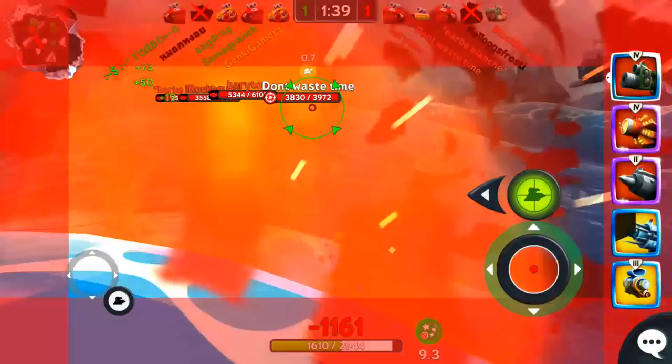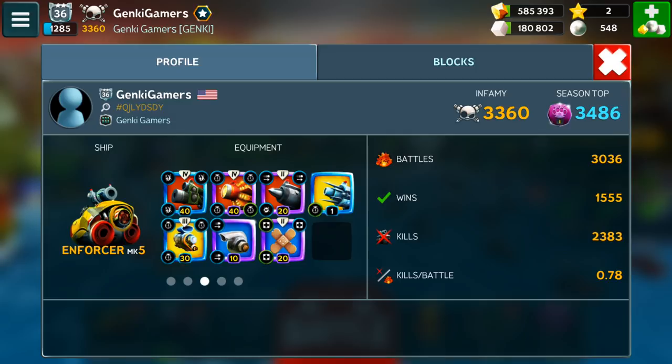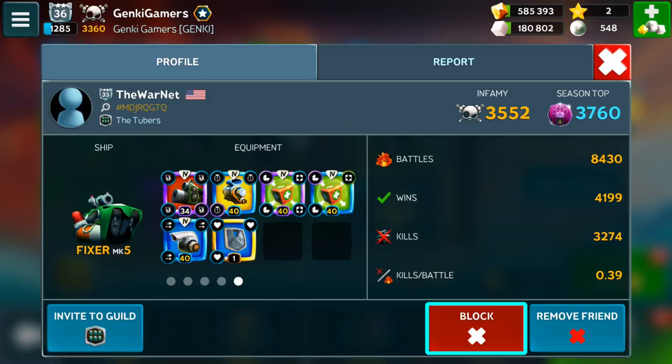You can now see the item levels and perks of everyone's equipped items on their profile screen. On that same screen, you can now also block players from communicating with you. Check out the blocked players tab on your own profile to see which players you've blocked.